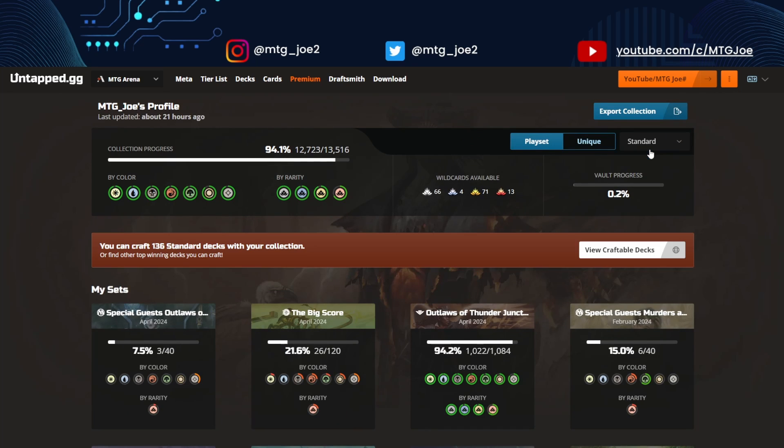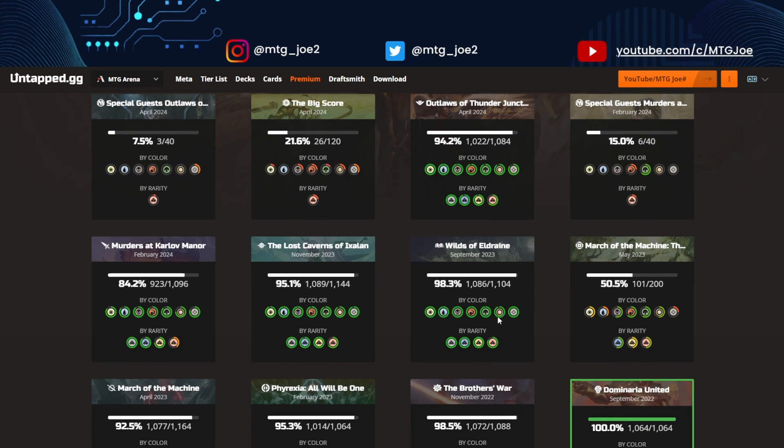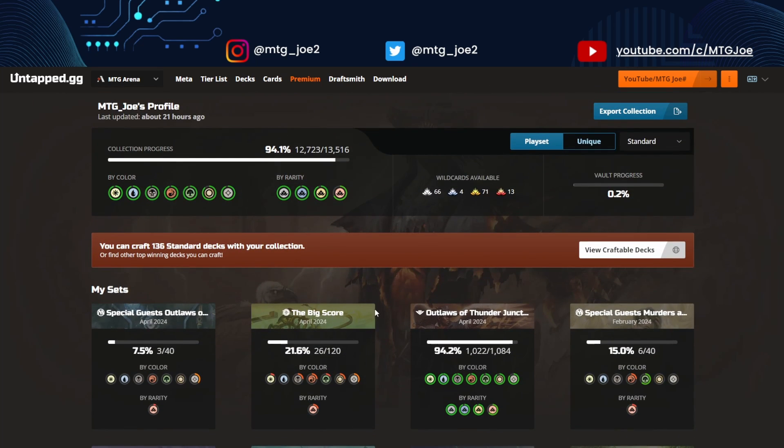You can click this handy link over here and see from each of the sets how you are set up. From the Big Score, I haven't opened too many of those rare mythics — those ones are hard to come by. But for more of the standard sets, we have a whole variety here. We're at 95%. You can break it down by colors, by rarities — a whole bunch of sweet tools to see how you progress with your collection.